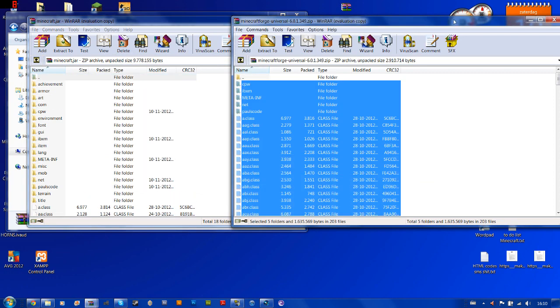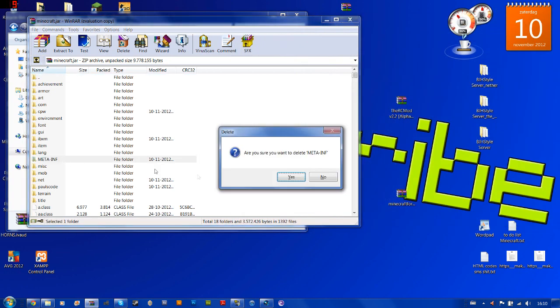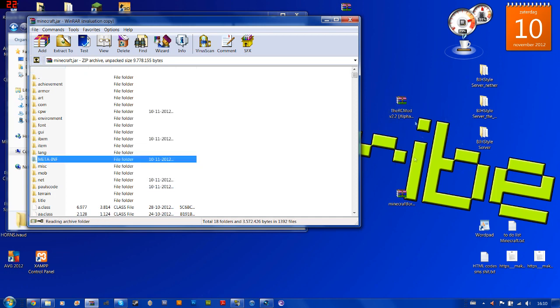You can close Minecraft Forge and delete the META-INF folder, because otherwise mods won't work. Do this after you have installed Minecraft Forge, because Minecraft Forge also has a META-INF folder in it. Otherwise you need to delete it twice.